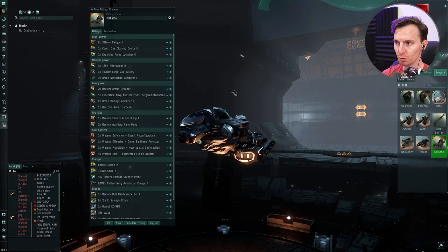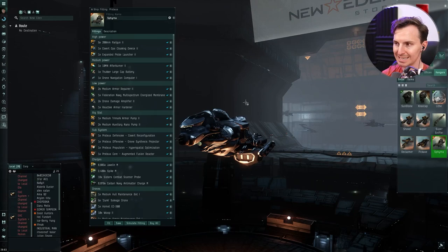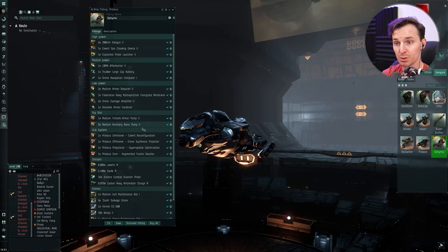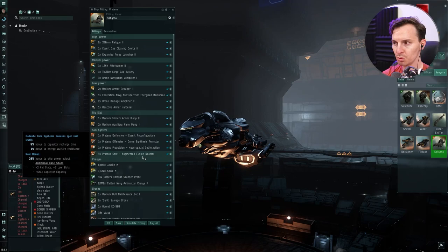Two drone damage amps — this is a gun drone boat, you've got to have them. Drones are my higher DPS source. And finally, one reactive armor hardener. These are very clutch — I can't recommend it enough over a damage control unit. I had a better time tanking with this specifically against sleepers. For the rigs: medium trimark increases your amount of armor and gives you some more buffer — it's scary when battleships start hitting hard. Two Auxiliary Nano Pump IIs increase the amount of armor repair you get. The subsystems are Covert, Drone Synthesis, Hyperspatial, and Augmented Fusion — a pretty standard ratting setup. I'd much rather use the fusion reactor over the gank headpiece.